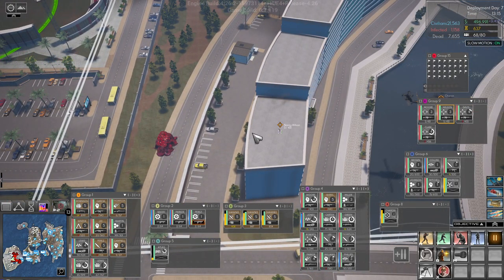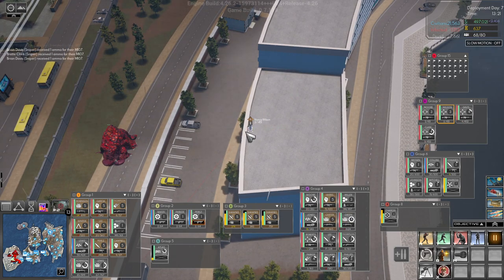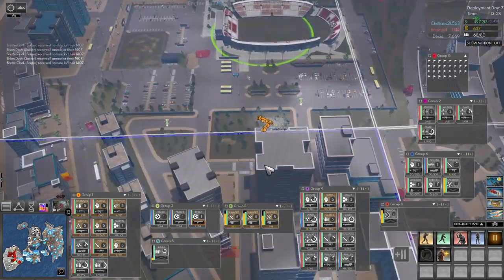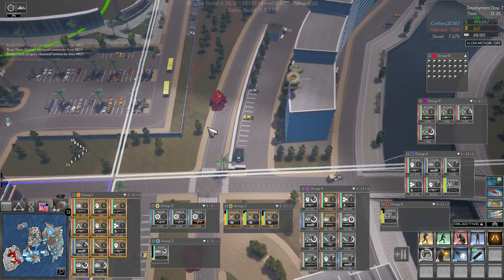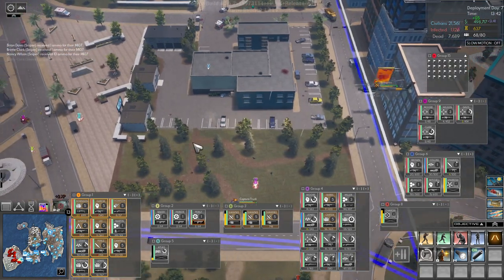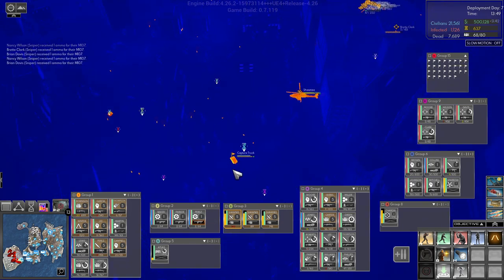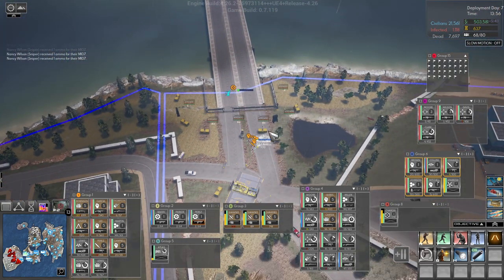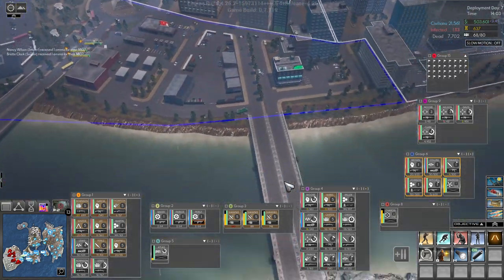Nancy, get over here. Ammo — group 1 has taken out that pod. Let's come over, let's come over — that pod is gone. We have pods building? Well, yes we do. Let's come over here. We really need another squad — so this is our cleanup squad, right? Let's get them up here.